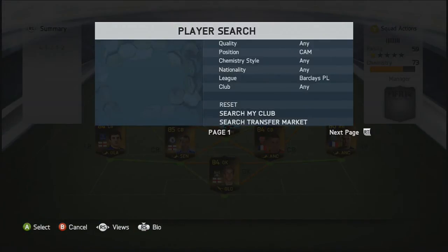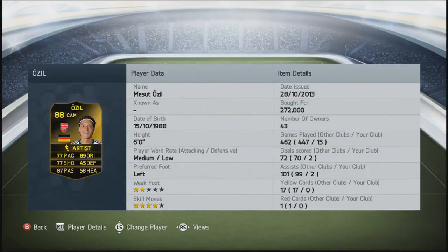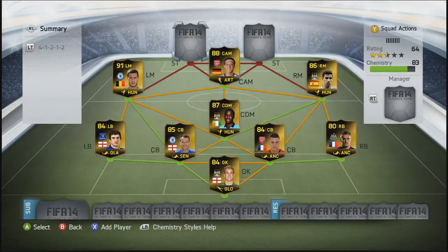Into the CAM position, we're going to go with Mesut Ozil's in-form. I really like Ozil as well. You may not like him because of his pace, but he's such a good player, especially with a four-star skill. The only thing that lets him down is his two-star weak foot, but he's a very clinical player with good dribbling and good passing.